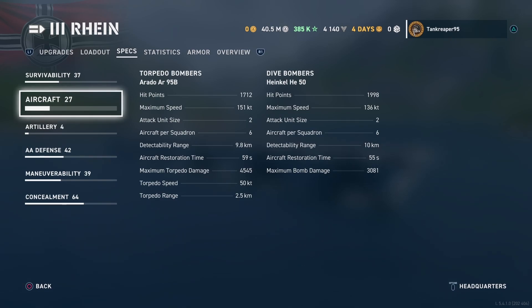Torpedo bombers: max speed 151 mph, attack unit size two, aircraft per squad six, detection range 9.8 km, restoration time 59 seconds, max torpedo damage 4,545, torpedo speed 50 knots, torpedo range 2.5 km. Dive bombers: hit points 1,998, max speed 136 mph, attack unit two, per squad six, detection range 10 km, rotation time 55 seconds, max bomb damage 3,081.